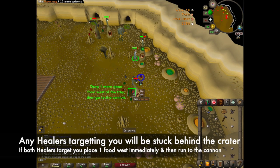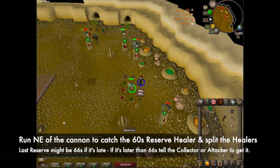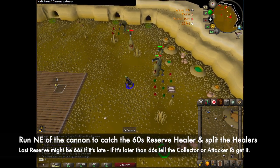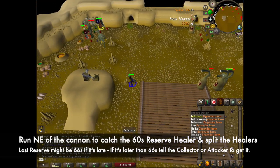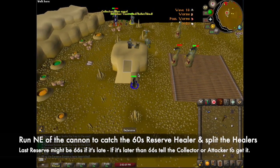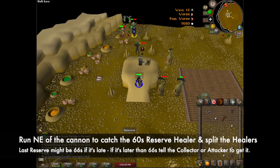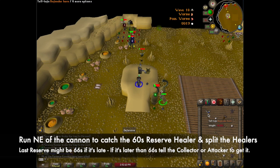What you do next depends on if the healers are targeting you. If both healers target you then you can immediately drop one good food west of the trap and then catch the 60 second reserve, or 66 if it's late, before splitting the healers on the cannon. When running to the cannon make sure you see that the last runner retargets the food, otherwise it won't render and the game won't register the runner's death. In this clip I do a basic two-way split. To perform it, stand in line with the notch in the cannon before moving north one tile.